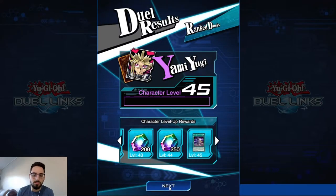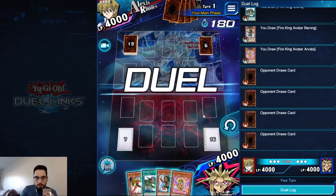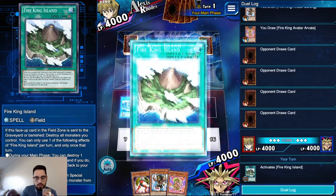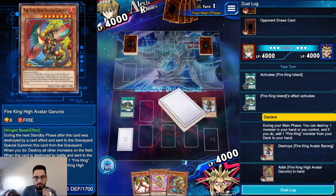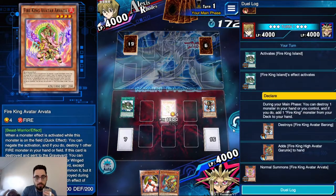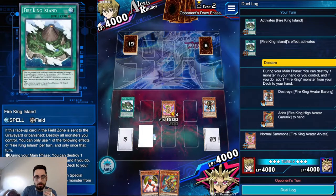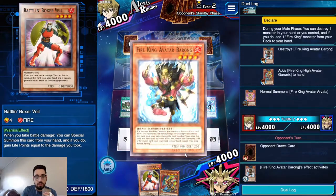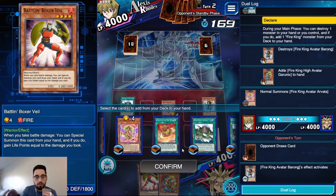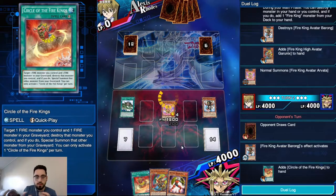We're up against Alexis Rhodes, going first. We open Fire King Island, Barong, Garunix — that is disgusting with Veil. This is like the ideal hand. We go FKI, pop Barong, add Garunix, normal summon Arvada, pass. On his standby phase Barong adds Circle and now our hand is set up. If he removes Fire King Island, Arvada dies but we trigger Arvada to summon back Barong, plus we have Veil. He scoops.